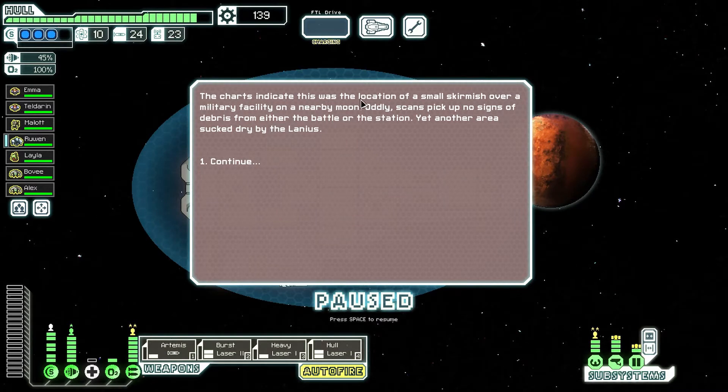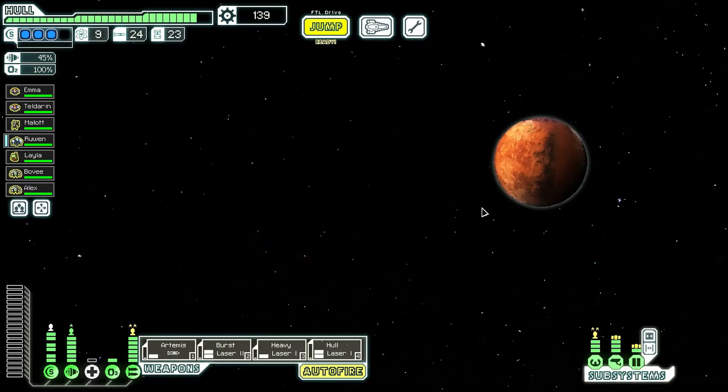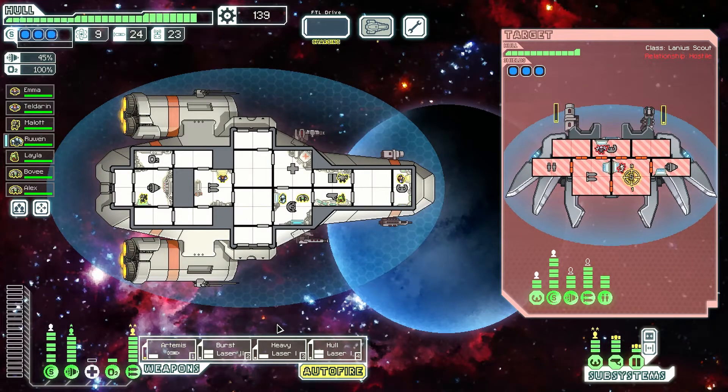The charts indicate this was the location of a small skirmish over a military facility on a nearby moon. Oddly, scans pick up no signs of debris from either the battle or the station — yet another area sucked dry by the Lanius. You arrive to see a well-armed Lanius craft preparing to salvage a badly damaged Rebel ship. Noticing your arrival, the Lanius greedily moves to intercept a second target.